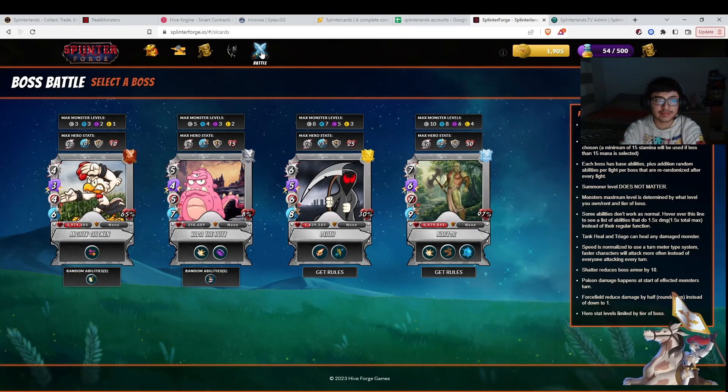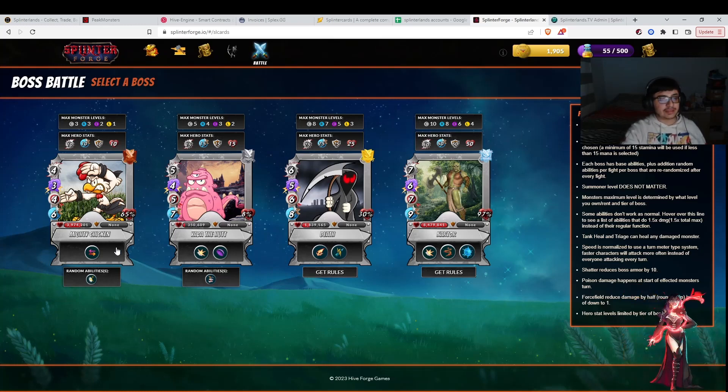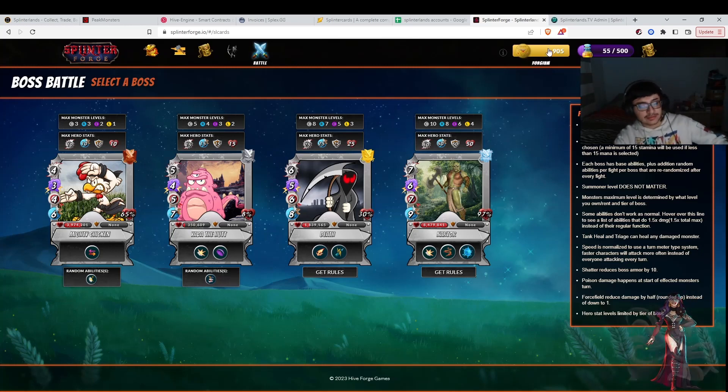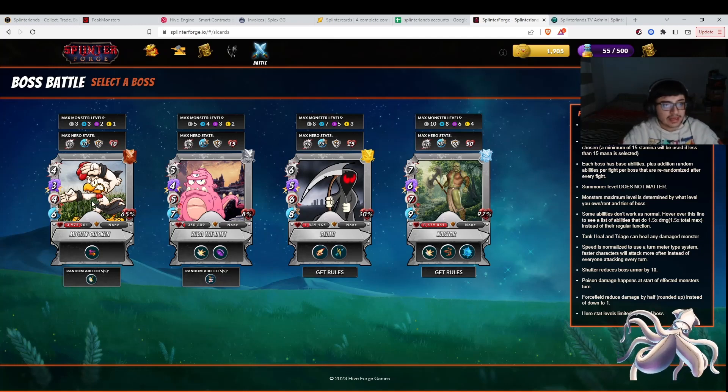Splinterforge is a game where there's different bosses for different leagues: bronze, silver, gold, and diamond. We can do battles on these throughout everyone that's playing the game. These are the health meters — as soon as the boss dies, there is a leaderboard that pays out a certain amount of Forge. Forge is the token for Splinterforge, and with Forge you can do some buying of other things.